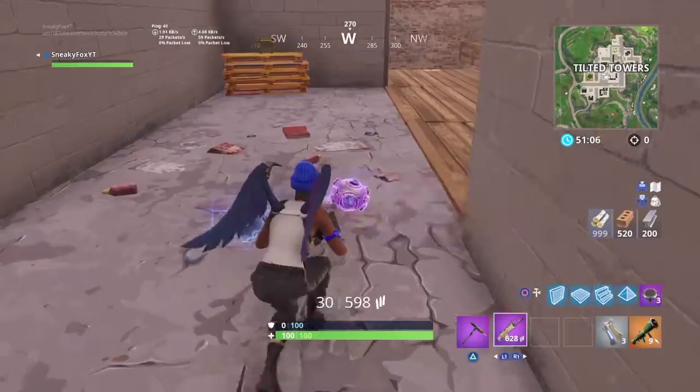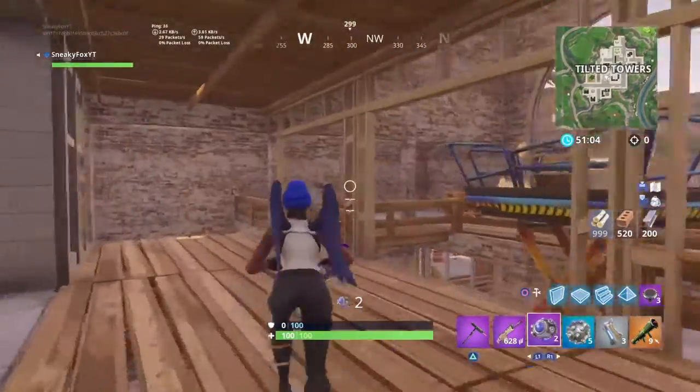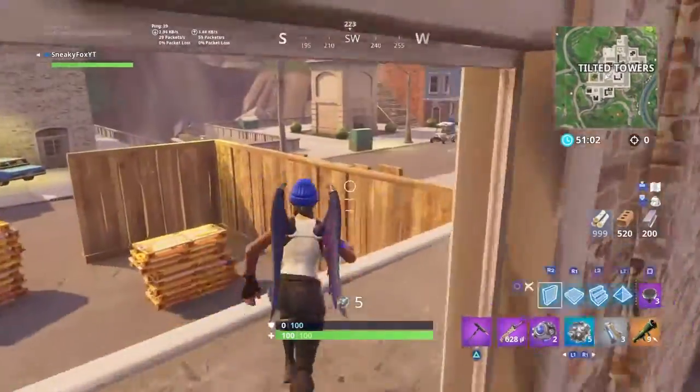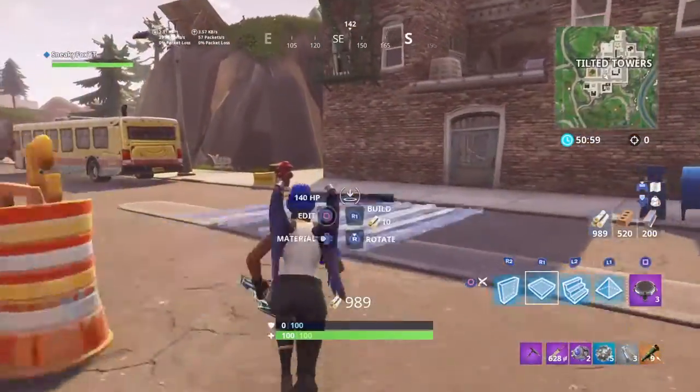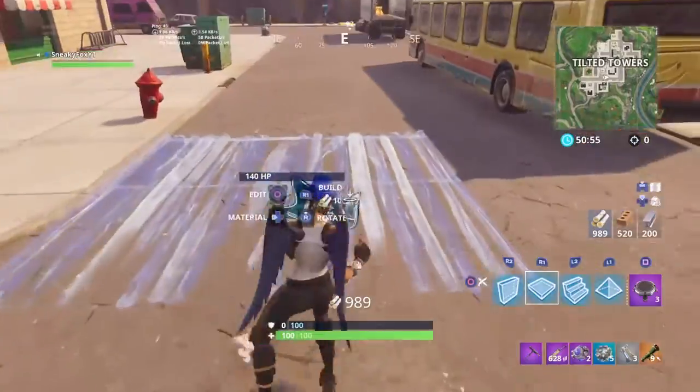So unlike Impulse Grenades, it only falls into stacks of 2. And also like Impulse Grenades, it makes you take no fall damage. So what I'm gonna do is a couple tests real quick — I'm gonna see if it launches you farther than the other one, and just some other little tests.